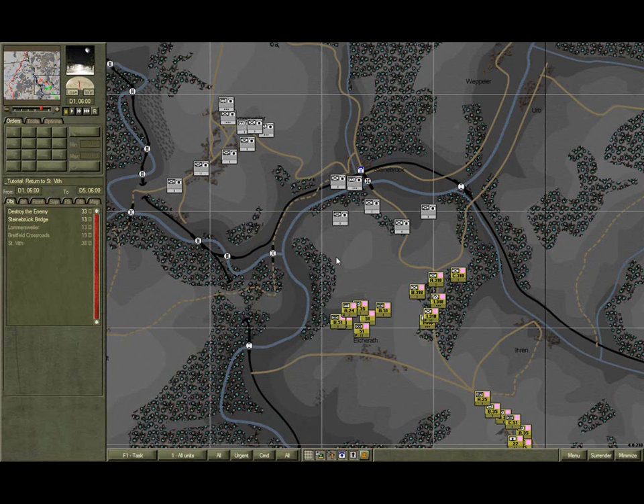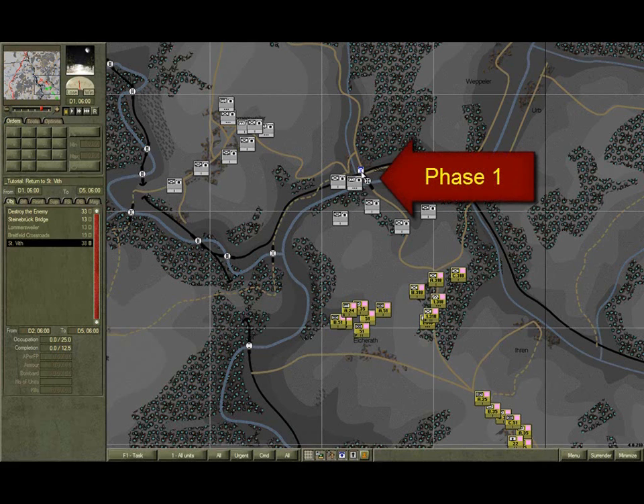So you need a plan. I recommend you plan ahead for one day. Looking at our objectives, the Steinbrook objective is active now, and the Lomasvila objective is active from mid-day. The other two objectives aren't active until day two. So your objectives for day one should be to secure the crossing at Steinbrook, and secure the ground of tactical importance at Lomasvila. You can't do anything about Lomasvila until you've secured Steinbrook, so your plan should be done in sequence: first, secure the crossing at Steinbrook; and second, secure Lomasvila.